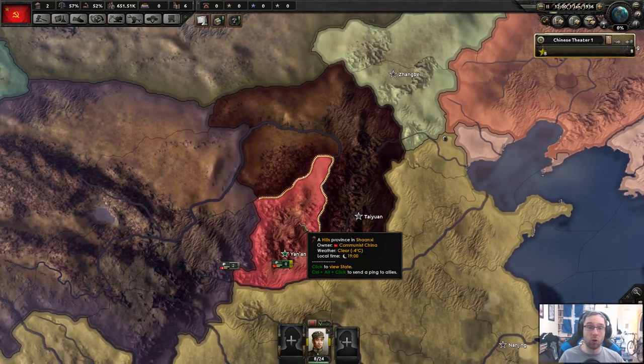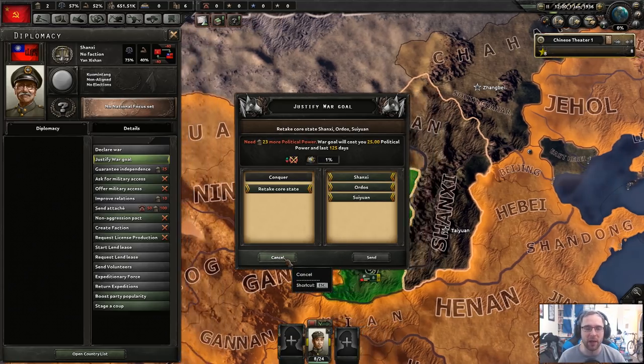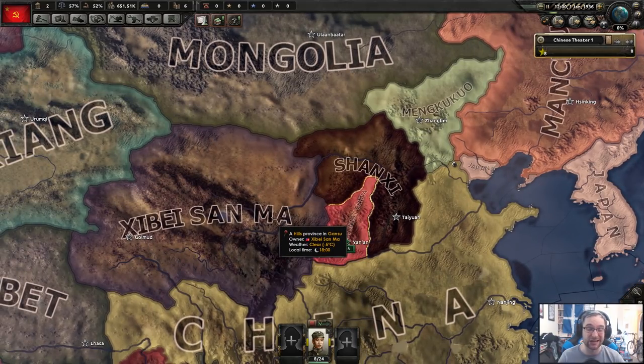Our focus is going to be war immediately. Part of the issue is the justify war goal — we have 'retake core state' because hey, we're Communist China. We need 125 days and 25 political power — we only have two. We'll get two per day if we don't pick a focus, so we're not going to start a focus because we want those two per day. We're going to hold onto political power and go straight for Shang-Chi as quickly as possible. Focuses can wait.